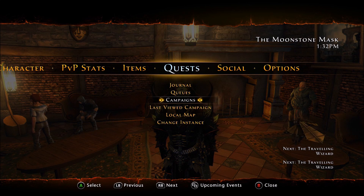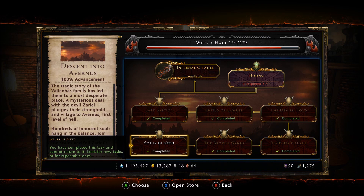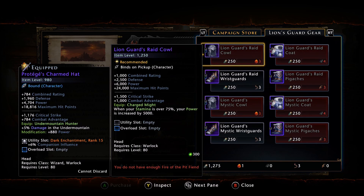So if you go over to your campaigns, go down into Avernus, and then what you want to do is open the store, navigate over to the Lions Guard gear, and this brings up all of the gear.